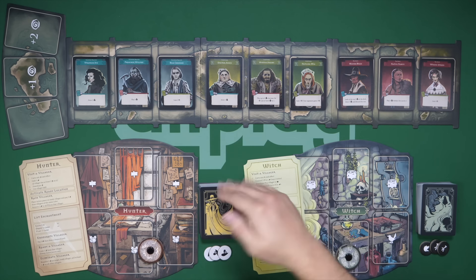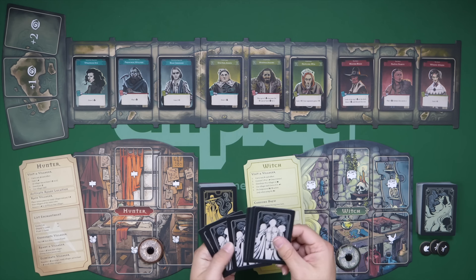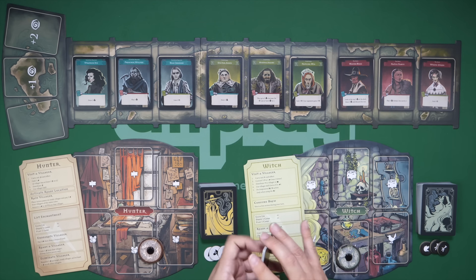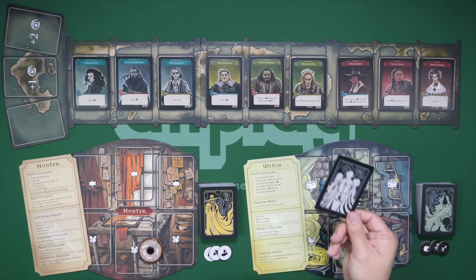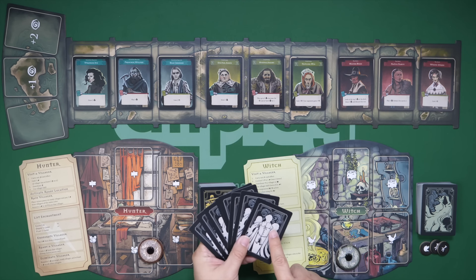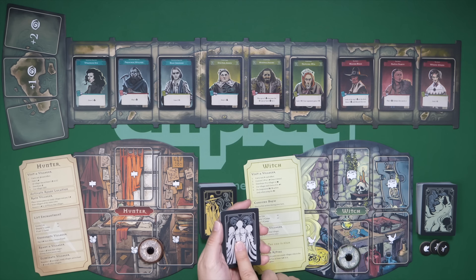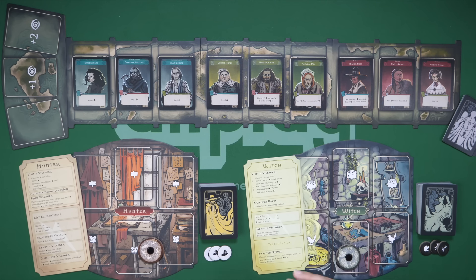We shuffle up this deck of cards, which has all the characters. The witch player draws one secretly and sets it aside — that represents the one true witch. One of the ways the hunter wins is to see all of the other cards. Every time they trigger one specific action, they get to draw one from the deck and eliminate that character as a possibility.